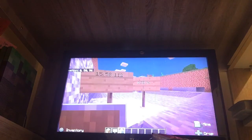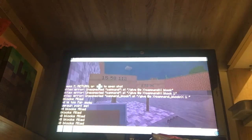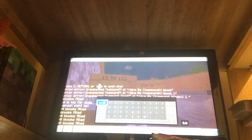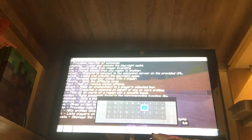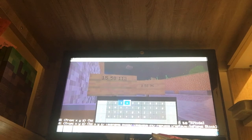See how this ground is here and there's a hole right here. First you want to go to chat and type forward slash fill, then write the coordinates from the sign: 15 space 58 space 1 1 1 2, and then space 0 space 58 space 96.